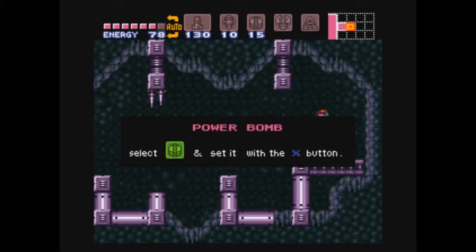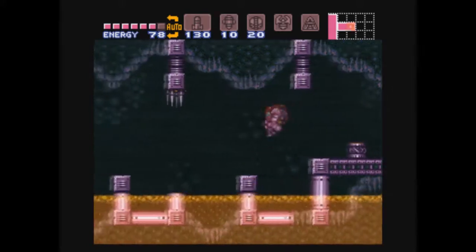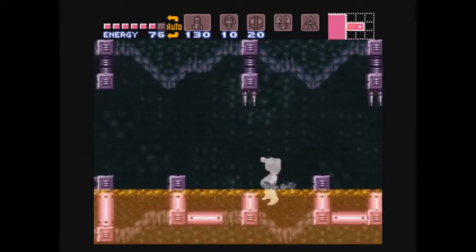That's all that's up here. You have to have a power bomb to get in the door, so you can't just sneak in as soon as you get the speed booster, which would be really nice, but that would break it a little bit too much.